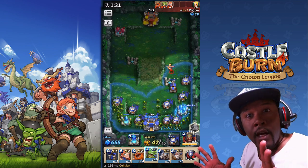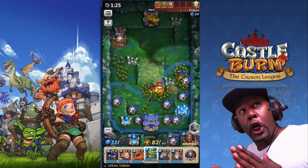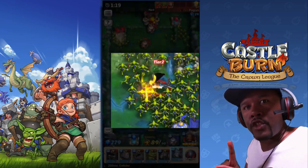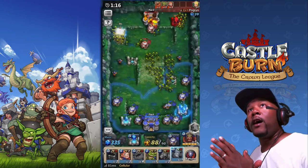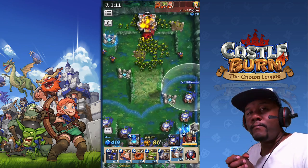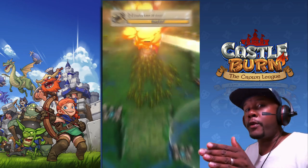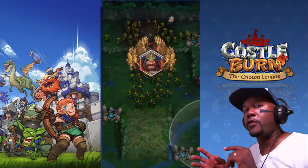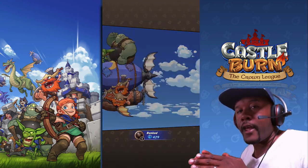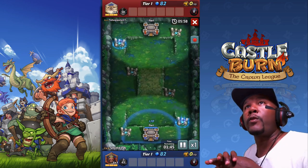Could this be the infamous Goblin Rush strategy? I think it is — you guys tune in, I'm gonna show you how to do the Goblin Rush strategy. It's gonna get you a lot of cups and a lot of burnt castles. So check it out guys, I destroyed their castle and you can do this too. Just watch this video and we're gonna go through it step by step. This is going to get you high up in the ranks on Castle Burn and these are quick matches with this stuff.